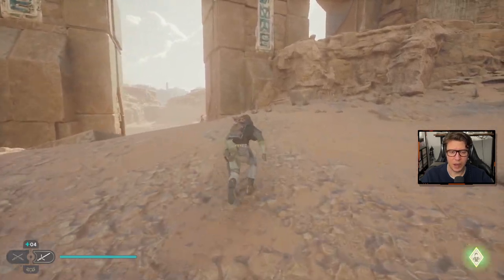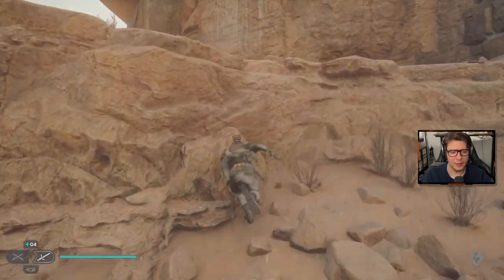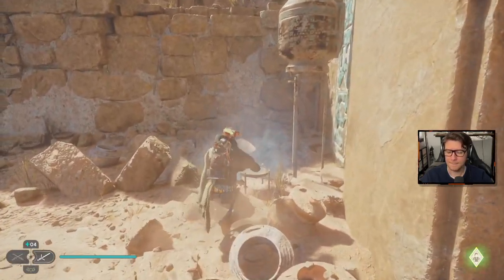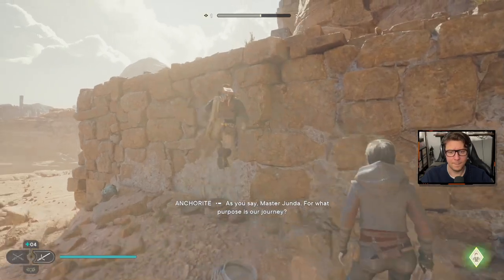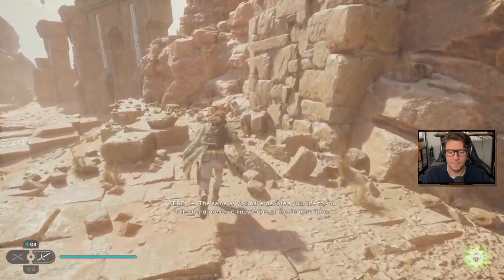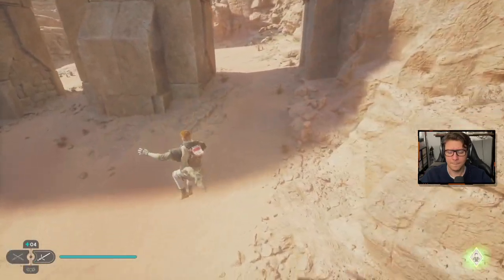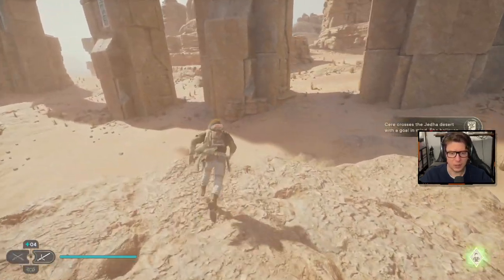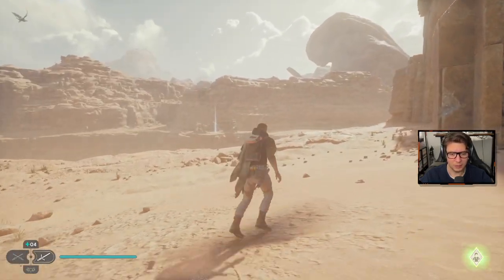Such a massive area. Okay — or can't climb. We gotta be able to get into this. There we go. In-game dialogue: "Make sure the others are rested, but we must set out soon." "As you say, Master Junda." "For what purpose is our journey?" "The same as you have devoted your life to — to collect and preserve knowledge of the Jedi tradition." Seems like a weird way to dedicate one's life, but to each their own. I know I can climb up that, but we don't have the upgrade so we'll have to come back.